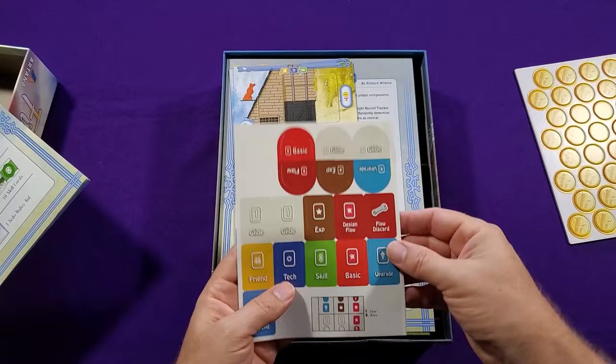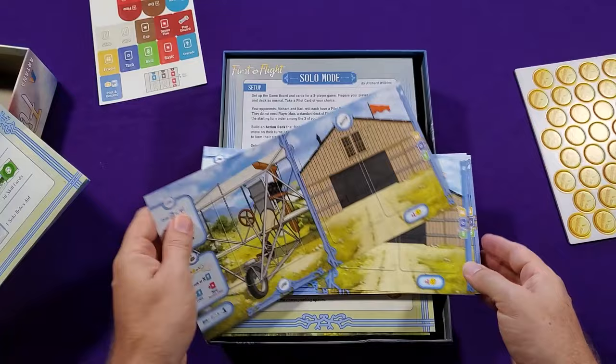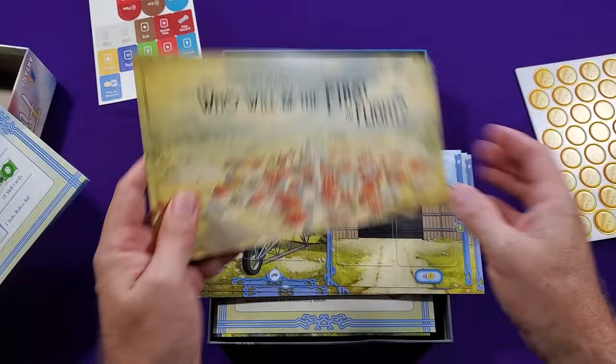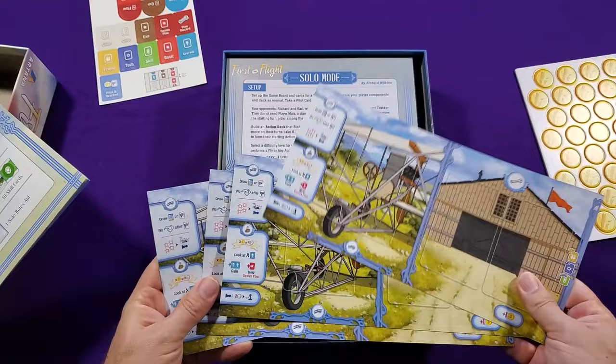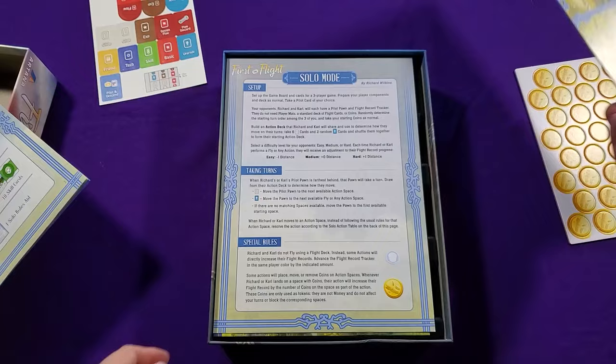There are stickers — I don't ever like having to apply stickers to things. Here are the player boards, which are actually sort of flimsy. So flimsy player boards and stickers. There are four of them since you go up to four players. You put defects in your design here when you discover them — there are two slots for those.